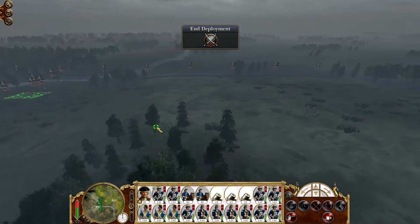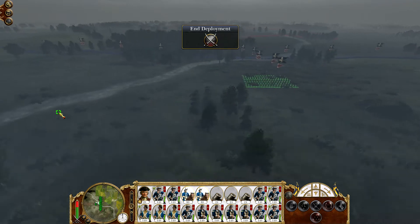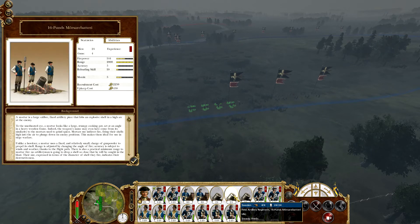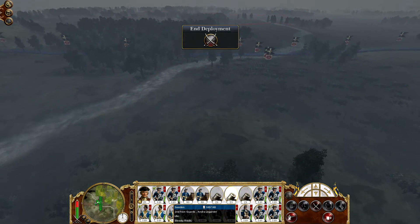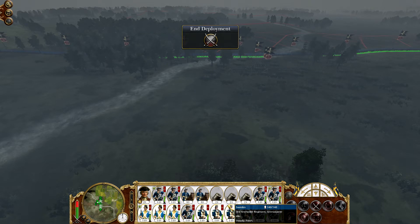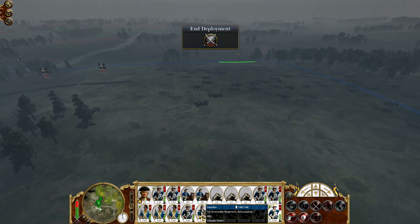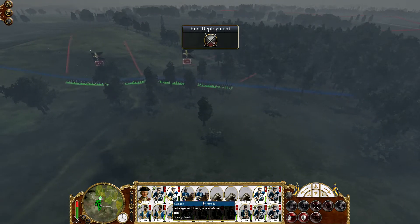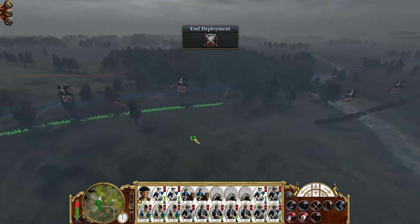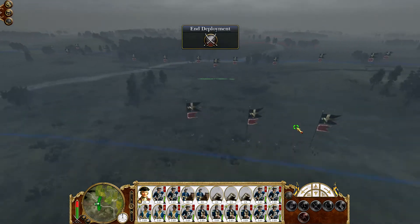And here we are. Let's first set up our mortars. We can actually put them straight in the back here, as far away as possible — their range is 2000, so we don't have to worry about that. We have a few units which I think will make a very strong center. Then we'll take these guys and push them forward, with the help of cavalry on either side.